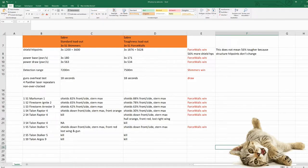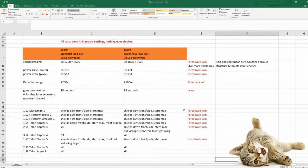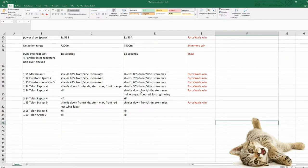So the conclusion is: if you don't care much about stealth, and if my data is correct, there isn't that much of a difference in detection range between a Saber with 3 shimmers and a Saber with 3 force walls in standard settings. There might be a much bigger difference when the Saber is put into stealth mode. But if you don't care much about stealth right now, put force walls into your Saber — you are getting a lot of toughness, and you are almost as tough as the Terrapin, which is totally crazy. I hope you found this interesting, I hope you had fun watching this video, and see you next time. Bye!